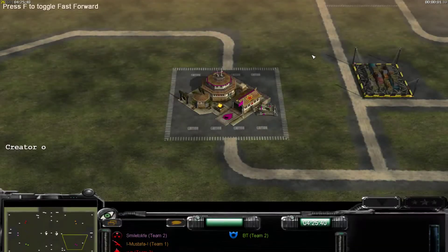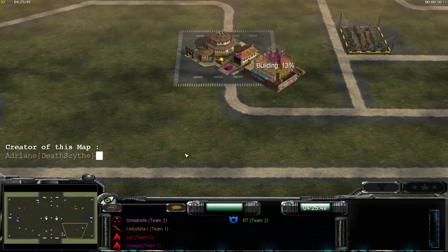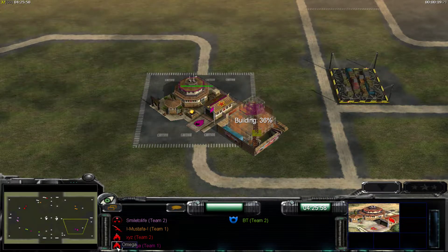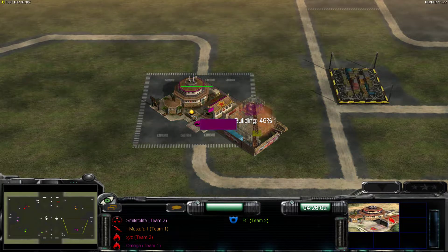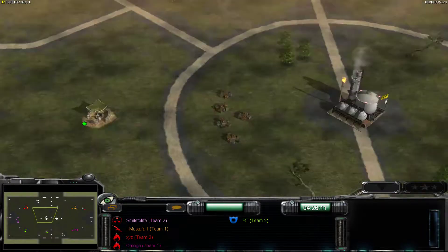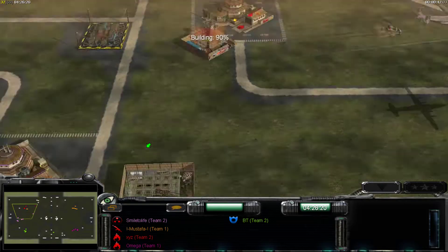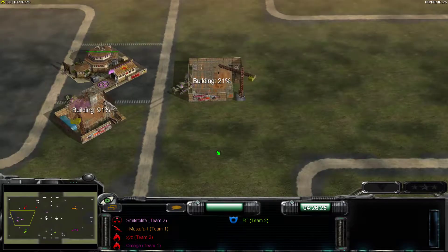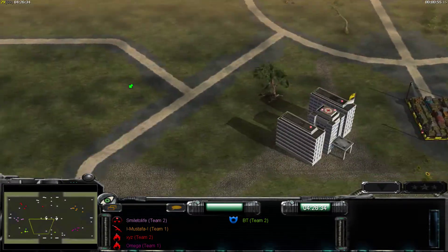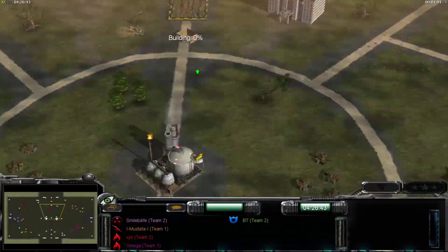Hey guys, what's going on? So this is another game that Omega also sent to me, and we have another 2v2 going on here. We have Omega as Slam and Mustafa as Infantry on one team, and XYZ as Flame, Smile2Life as Nuke, and BT as To Weapon on the other team. I've not seen this match, so everything will be a surprise to me as well.